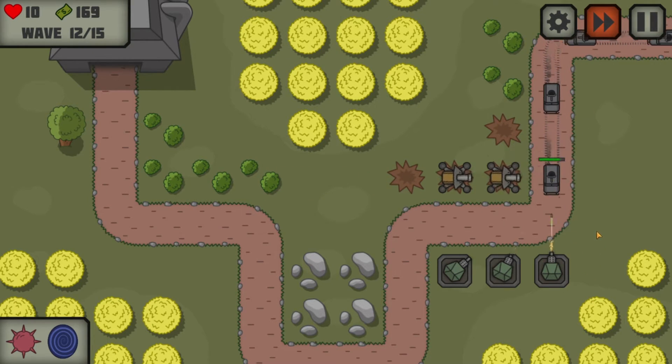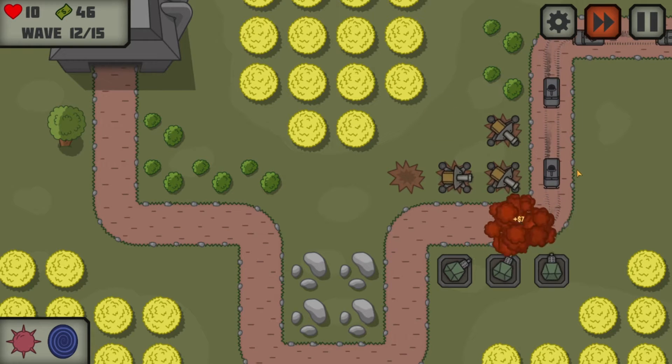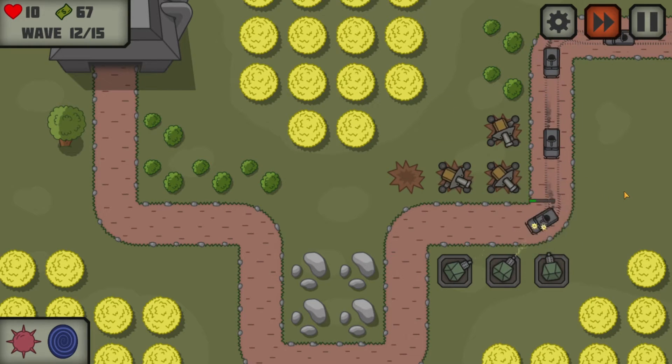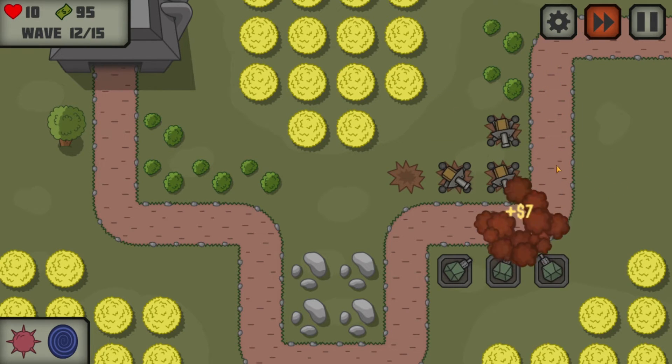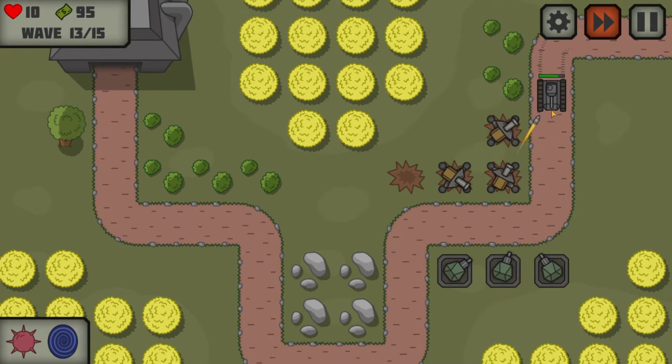Wave 12 — here come the fast cars. This is why we need another cannon. Our cannons can't really keep up with these fast cars, but with three cannons maybe we can. Wow, that's crazy — look how many cars just went through, look how much money we just made back. Okay, here come the tanks. Three cannons handling one tank pretty good. So to handle four or more tanks, we're probably going to need more cannons.